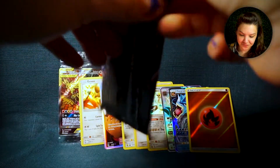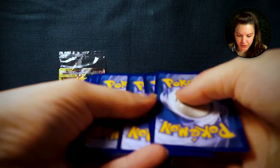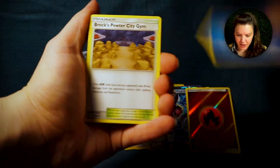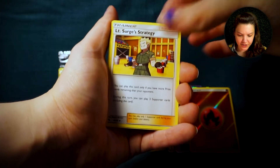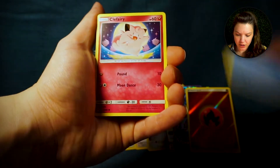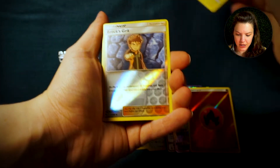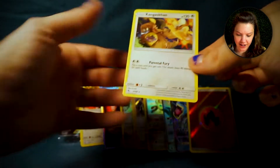Here's the last one, and then we do our Insane Recap. Are you ready for this? Water Energy, Cerulean City Gym, Giovanni's Exile, Lieutenant Surge's Strategy - see, look at this, that's three trainer cards - Magikarp, Slowpoke, Clefairy, Voltorb, reverse Brock's Grit - that's cool - and a regular rare Kangaskhan to end it.